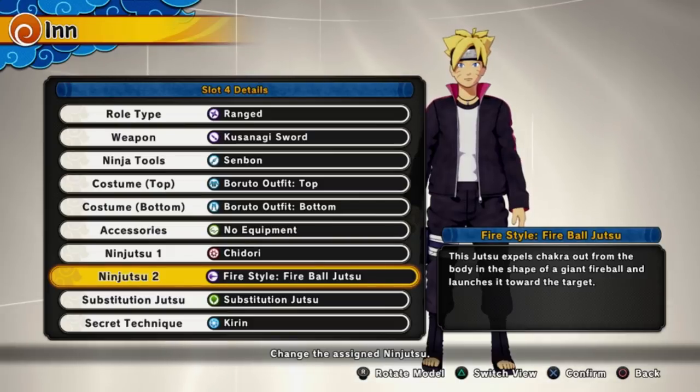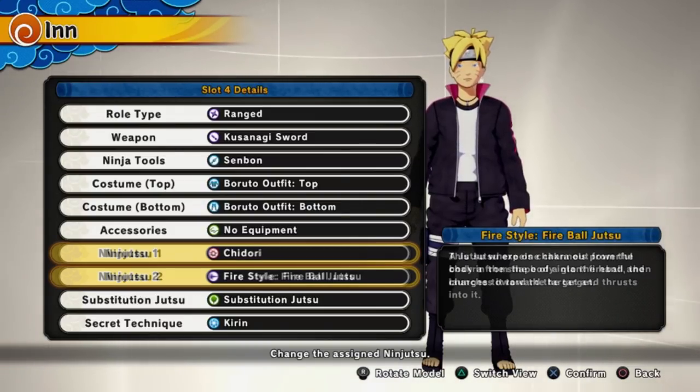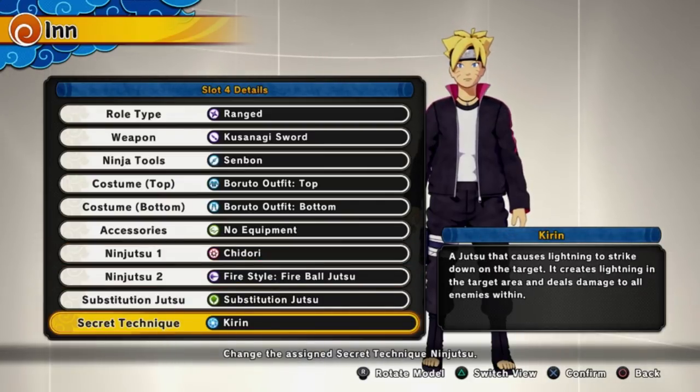Boruto, top bottom, no accessory. He has chidori and a fire style fireball jutsu, because he trained under Sasuke, so at some point he would get those abilities. I know you can't use chidori unless you have Sharingan or something like that, but we're gonna give it to him anyway.